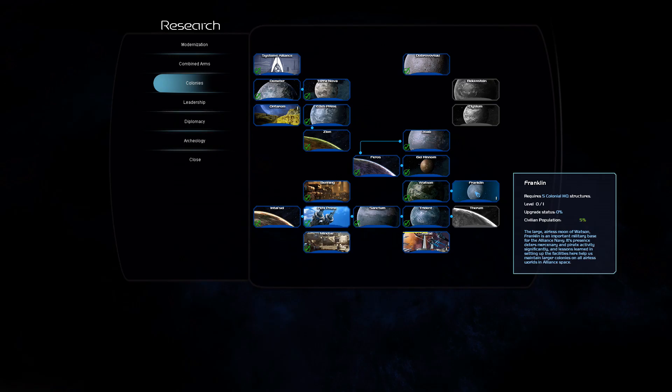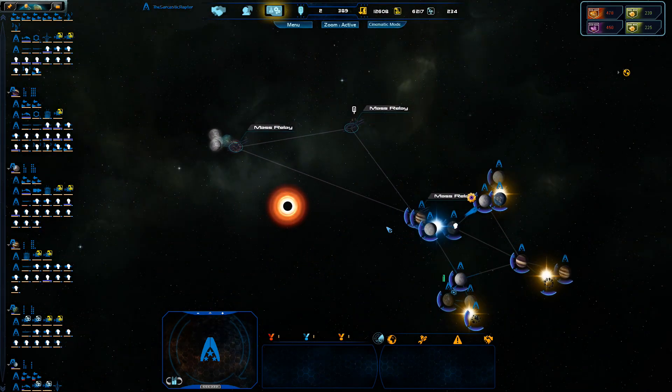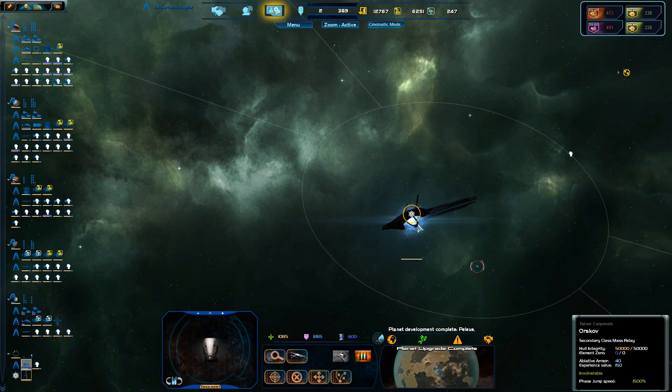Franklin — large airless moon of Watson. Franklin is the port of military base from the United Navy. This presence deters mercenary and power activity significantly, and lessons learned in setting up the facilities here help us maintain larger colonies on all airless worlds. That's pretty handy — an extra 5 civipop, it's just nice.